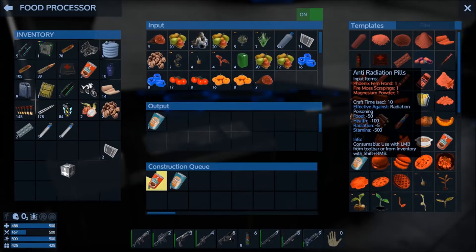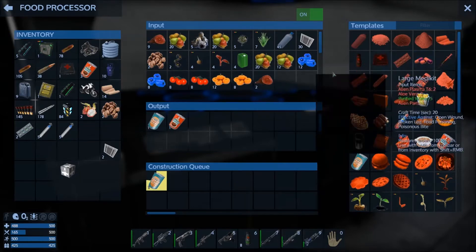Let's look at some of the stuff they've added - Phoenix ferns and fire moss. In the normal campaign I think they would come from Omicron. In this playthrough I'm not sure; I assume there's an Omicron-like planet somewhere else and that's where I'll get those from, but we'll have to see.